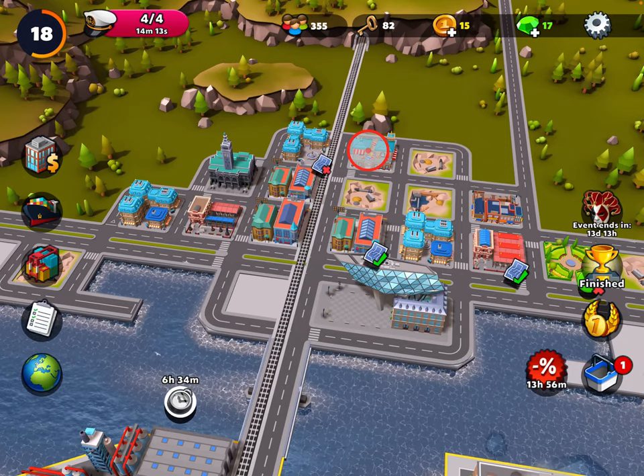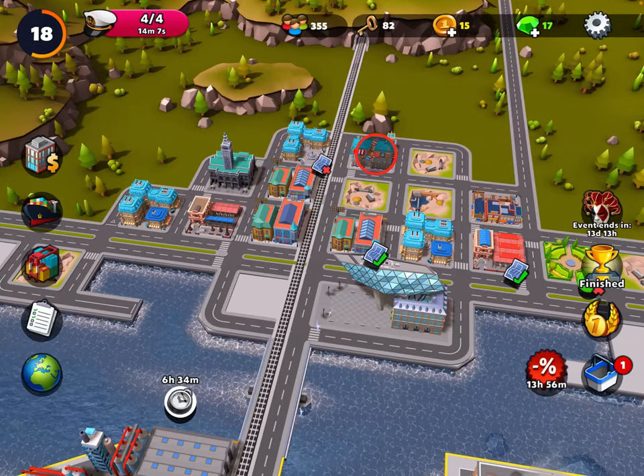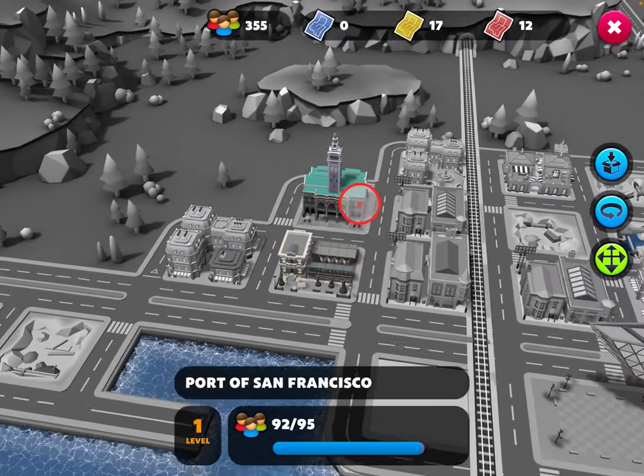It's very important to level up your warehouse in Port City so that you can store more stuff and have it on hand for when you need to ship it. So buildings — each of these is a building, you can click on any of them. There's a shopping center, school, and so on.